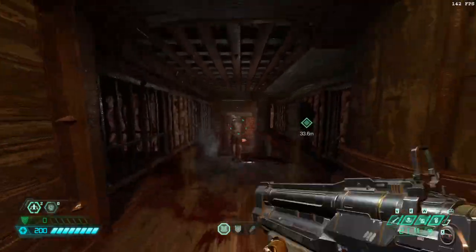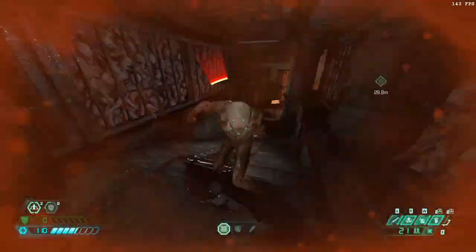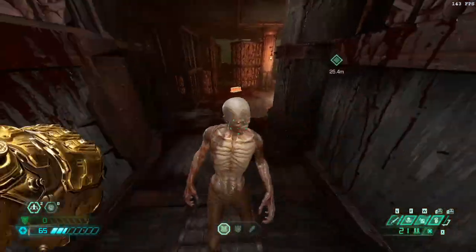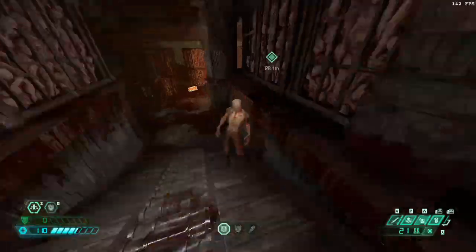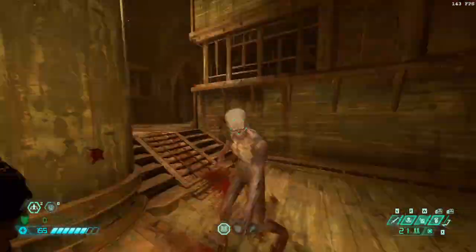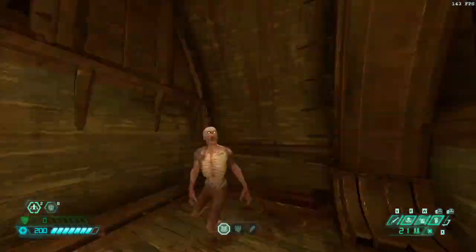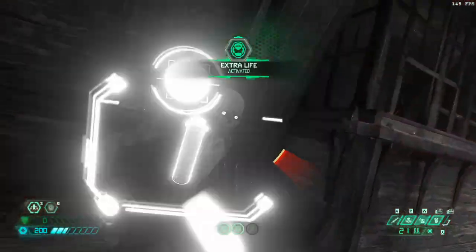Now, if any of you have played Doom 2016, you know that a really good way to deal with zombies was to punch them once to stagger them and then glory kill them. A lot of us tried to do that in Doom Eternal, and it didn't work. Regular punches in Doom Eternal deal no damage — or do they? It turns out that regular punches actually do exactly one damage. So you can kill zombies and any demon with punches, you just need to hit them 200 times. Here's a challenge: finish Doom Eternal only with punches.